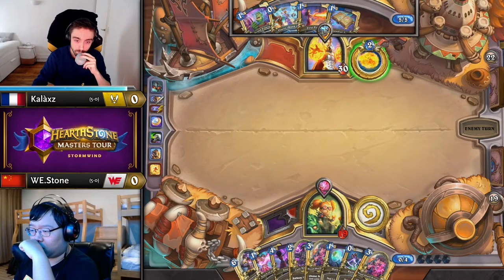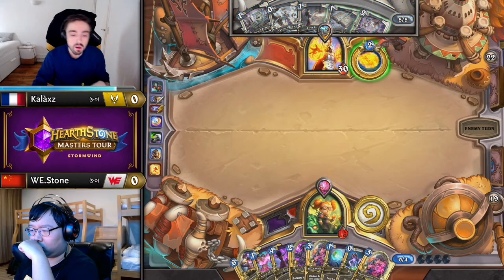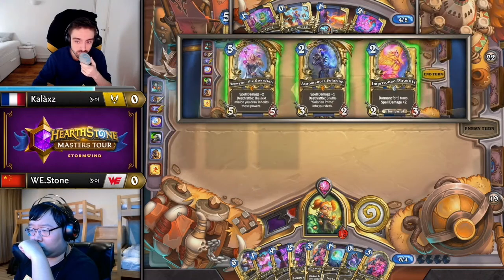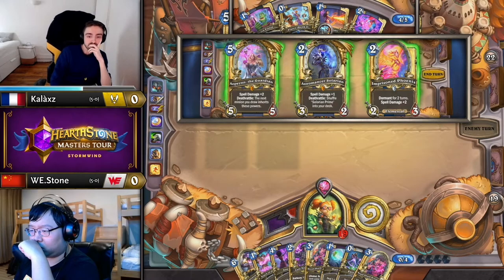Pretty much every time Stone would have been able to kill off the minion in some way because he had a combination of Touch and Mortal Coil. It would have to be a zero attack 4-drop, which I think is impossible now with Summoning Portal out of the game. It's reached a kind of equilibrium and neither player is especially happy or upset.